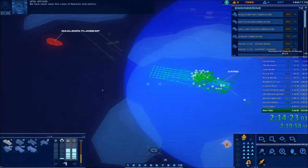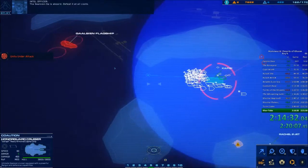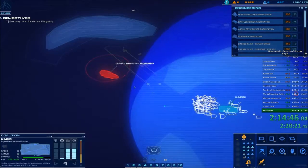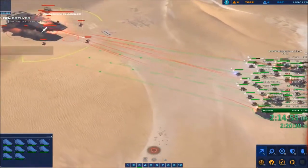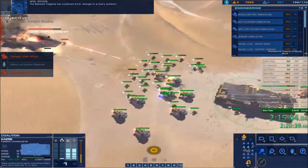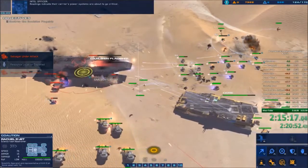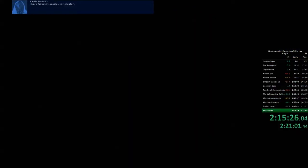We have never seen this class of Gaussian ship before. Hostile. Roger, it appears to be some kind of supercarrier — a Gaussian flagship. Taking fire. The Gaussian Psi is aboard. Defeated at all costs. Sensor post destroyed. Get this cruiser into the fray. Tracking armored craft on approach. Green line confirmed. Capici moving out. Cruise missile launch ready. Target set. Missile away. Alert — hostile battle trooper inbound. Salvager has been engaged. The railgun is taking effective fire. The Gaussian flagship has sustained minor damage to primary systems. The flagship has suffered significant damage. The readings indicate their carrier's power systems are about to go critical. I have failed my people.